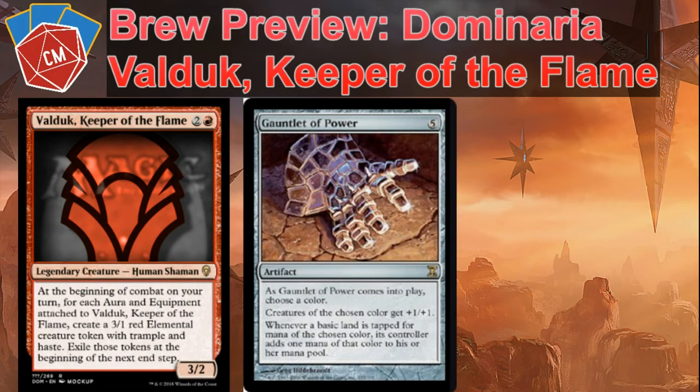Next, Gauntlet of Power — always good for a mono-red deck, even Gauntlet of Might or even Caged Sun. Creatures of the chosen color get plus one/plus one. And you could all of a sudden be swinging with 4/2 elemental tramplers with haste. Pretty, pretty good there.